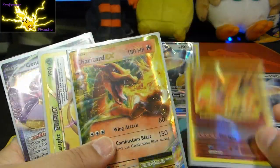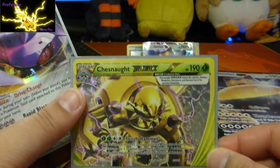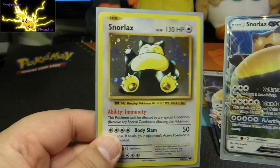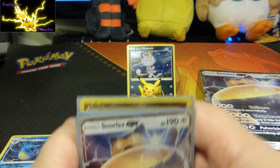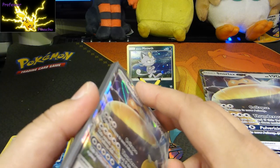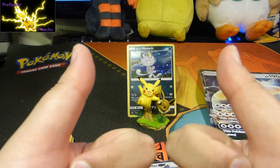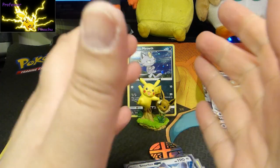I know it's not the holo, but still — we got the Charizard EX, we got the Chesnaught Break, we got the Genesect EX, and we got the Snorlax Promo Holo and the Snorlax GX Holo. Guys, thank you so much for watching. If you haven't subscribed yet, please do hit the subscribe button and let's support the channel. Hit the like button — let's get this channel going guys. Thank you so much for watching. Keep smiling, keep playing, keep catching. Stay happy guys — see you later, bye!